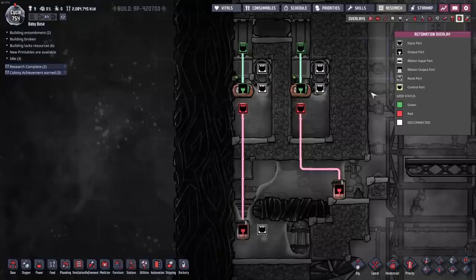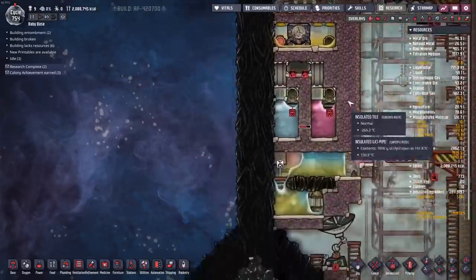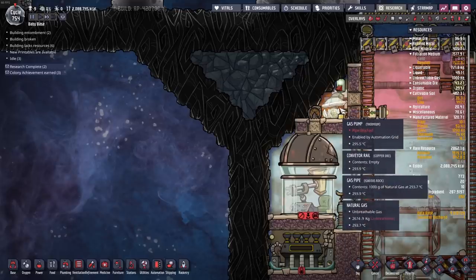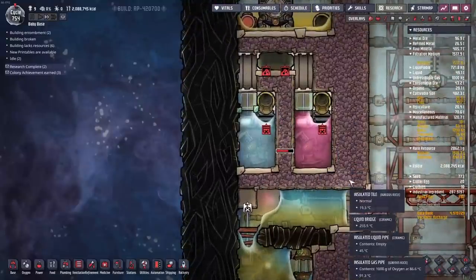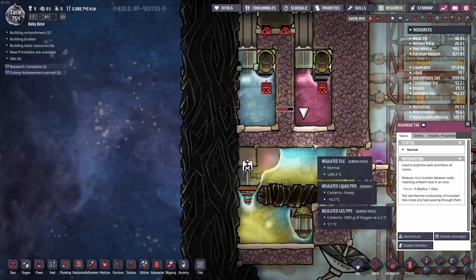Now, there's two things we want to do. One, we want to get the automation here cleaned up — we want it all compactified. We need to double layer this because we eventually just want to wall this whole site off and not have to worry about any meteors getting in. Meteors can pass through one layer of tile, so if a meteor was to come in at an angle and hit there, regolith might spawn on the other side and mess that up. But that's not a big concern right now — that is no longer 100% necessary. But we don't want any getting in here, and I want to seal this sucker up nice and tight.